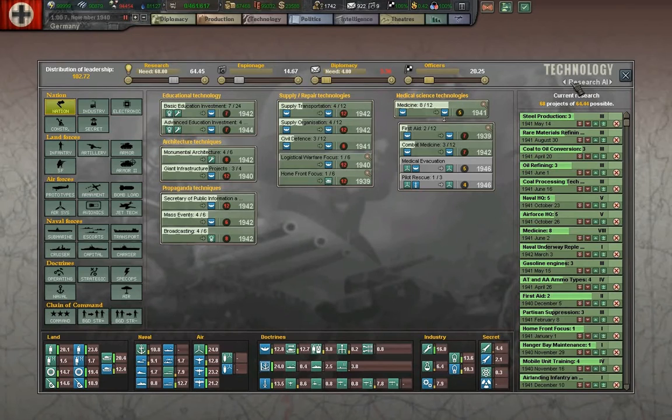It goes into this one — Slider AI — and you no longer have any control over these. The AI will do it. You can turn research over to AI or normal.